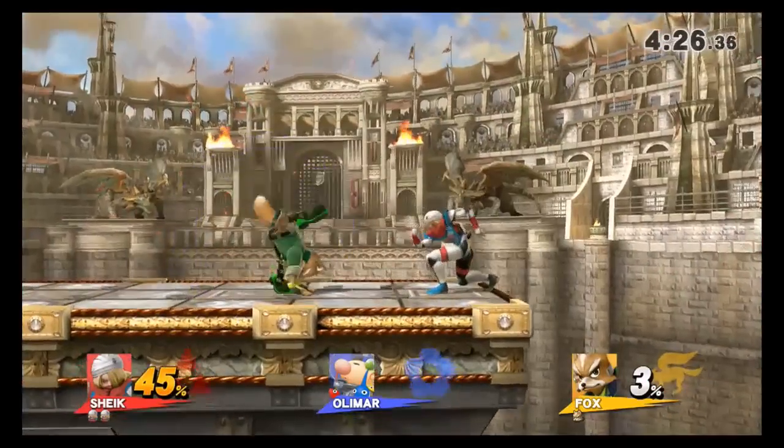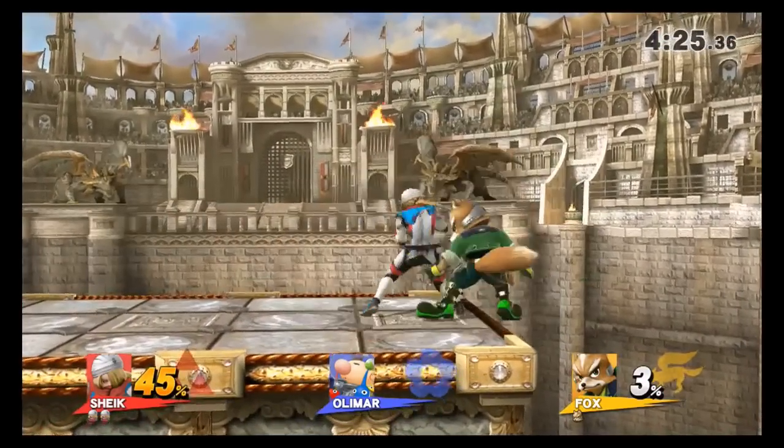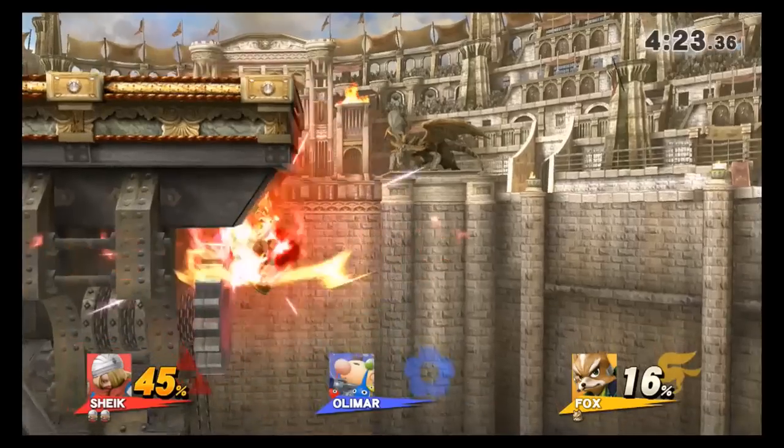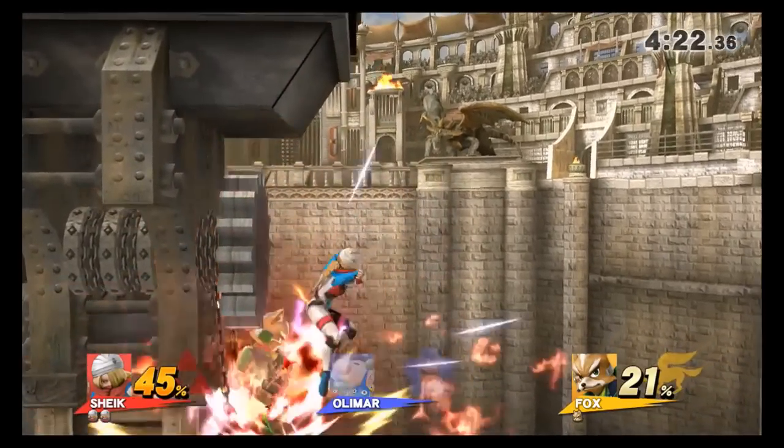You can see both those elements in play right here. Once my opponent falls offstage, I position myself on the ledge waiting for an option. I react to him missing with the double jump forward air and immediately punish him with two back airs and an up bait.